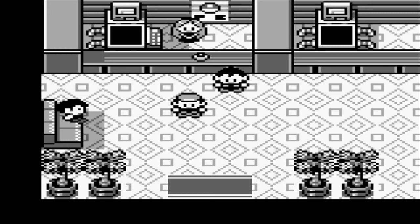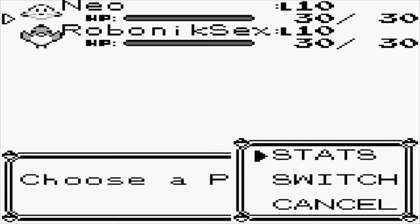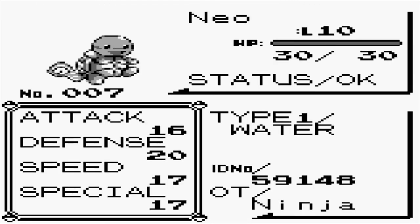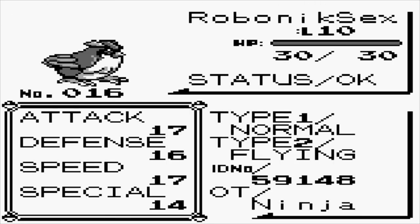We've got both of them grinded up with no mishaps. Let's take a look at our guys — both at level 10. Neo: 16 HP, 20 Attack, 17 Defense, 17 Special. That's pretty all-around nice stat spread, which is really nice for Nuzlocke — definitely liking that big defense. Next up, Robotnik Sex: 17 HP, 16 Attack, 17 Defense, 14 Special. Not as great, but he's fast. Hopefully he'll survive — he's doing okay so far.